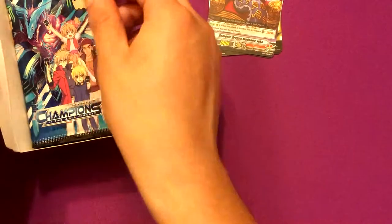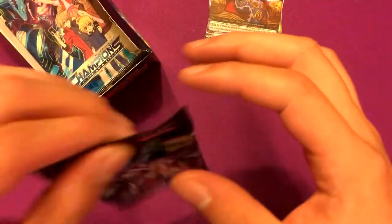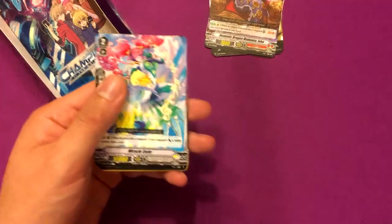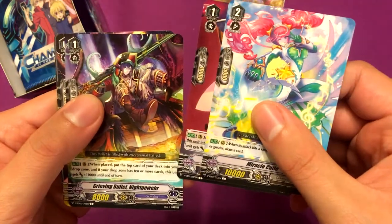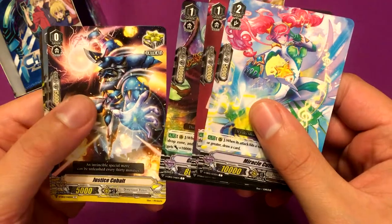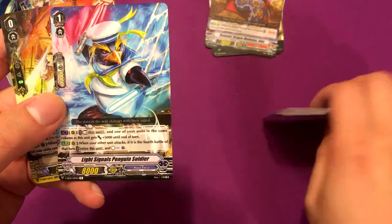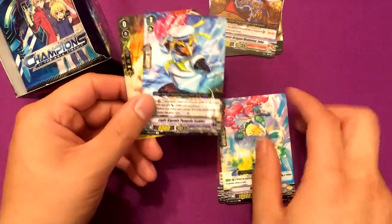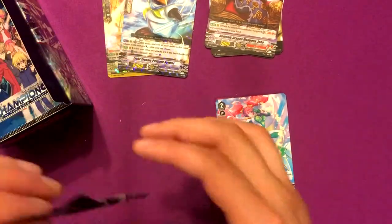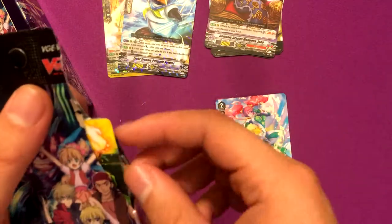I think there's only 12 packs in this — yeah, 12 packs per box. So let's just begin this opening, hoping for the Aquaforce stuff. Alright: Miracle Cutie, Miracle Cutie, Layrabi, Grieving Bullet, Night Guayer, Justice Kobalt, Army Penguin, and we got Light Signal Penguin Soldier for Aquaforce and Gustision for Granblue — that's pretty cool.